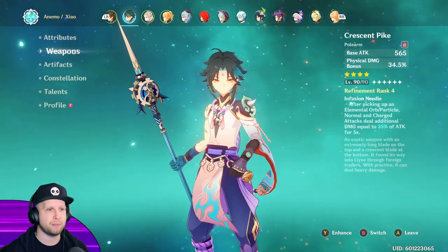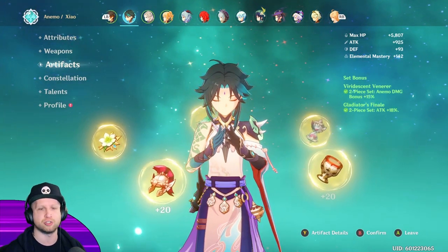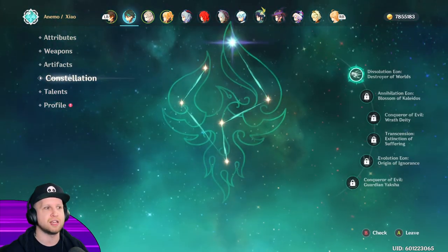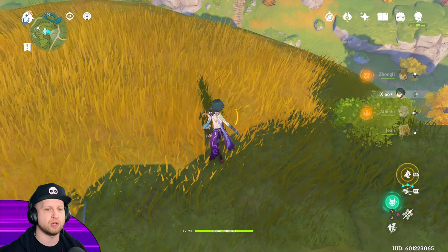My weapon is the Crescent Pike — I'll explain more later. For artifacts I'm using a 2-piece Anemo and 2-piece Gladiator just because of the different bonuses those give. I can go into more detail about his constellations, his talents, and the characters you can use to make him even stronger, but we'll get into that in a bit.